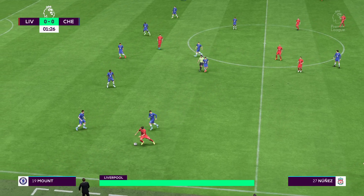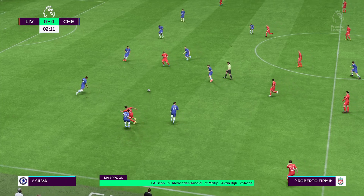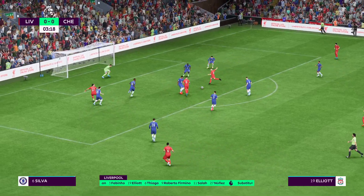And this is how Liverpool start the game. Alisson gets the nod in goal. Virgil van Dijk plays alongside Joel Matip in central defence. Thiago starts alongside Fabinho in the centre of midfield.